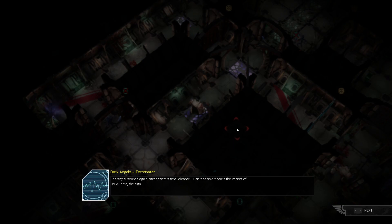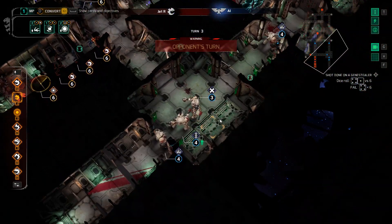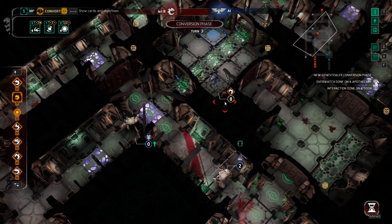The signal sounds again, stronger this time, clearer. Can it be so? It bears the imprint of Holy Terror — the signifiers of the Adeptus Custodes. An echo from the Golden Throne. How is that possible? I do not know, brother. The signal fades now, once again lost to the ages. We need to be a bit careful here. I think they got us. That said, we can still Zerg across here quite easily — we're in a good position. I'm a little concerned. I'm going to be cheeky — we're going to disappear to the other side of this door and potentially get him.